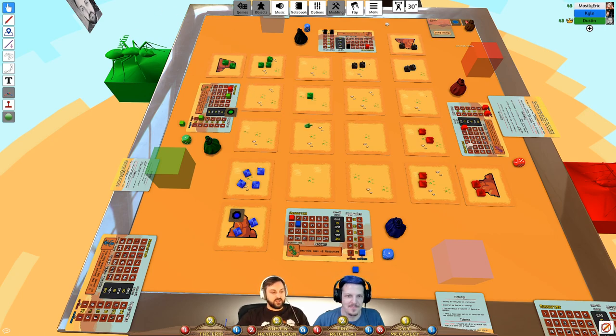They troubleshoot Eric's audio issues — speculating it's bandwidth or Discord encoding. Eric keeps dropping. Someone suggests it's a good time for a coffee break. The host tries to find a break screen but doesn't have one for this show. Players complain about the heat sapping their energy.